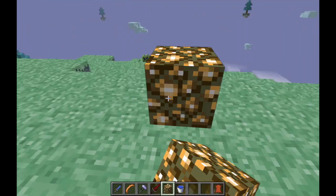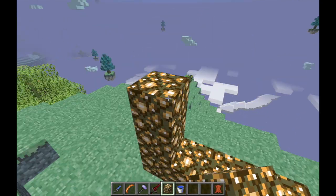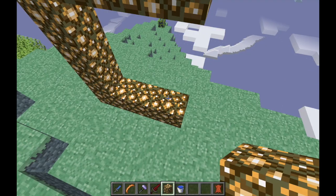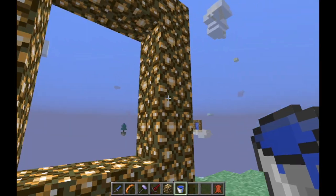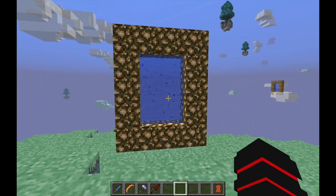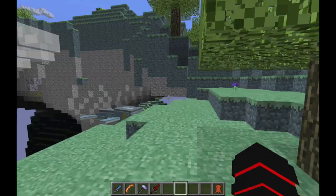Making the portal is just like another portal — except it's all going to be glowstone. You will have to go to the Nether first before you can go to the Aether. Then you grab a water bucket and just place it down, and now you have your Aether portal and you'll be able to head to this beautiful world. There's actually so much that wants to kill you in this.